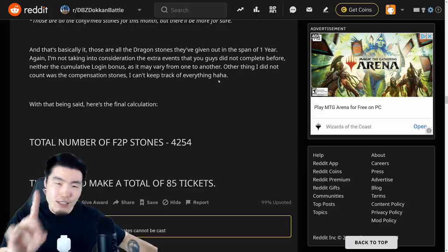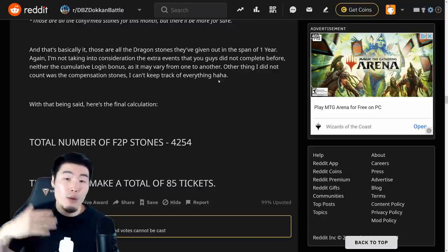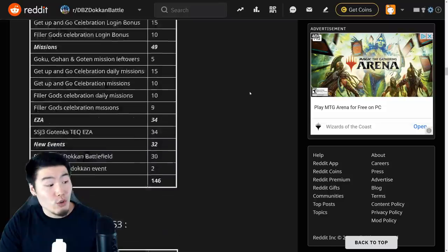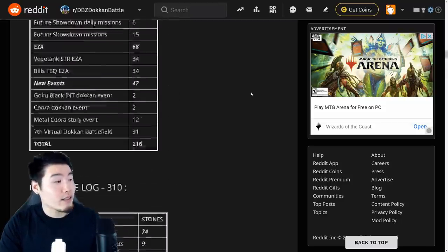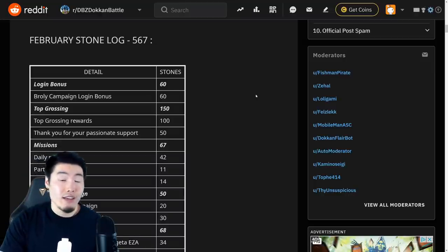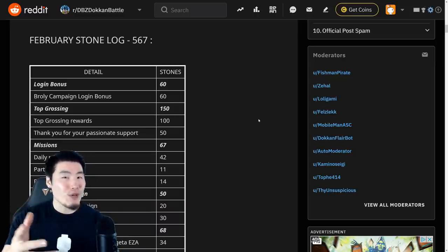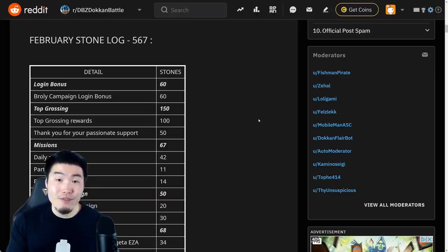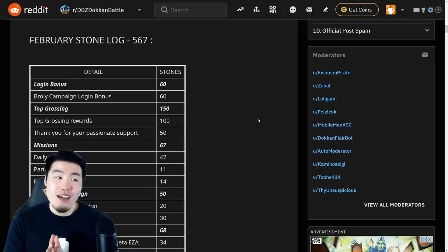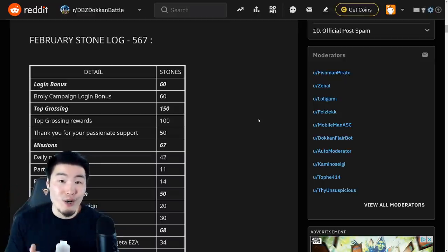It's going to fluctuate — it's an average of 300 stones per month, but some months are going to be a little bit better and some a little bit worse. Going through the history of this log, June was only 146 stones, but May was 310, April was 216, March was 263, and February was 567. So there's quite a bit of variance. But on average, at 300 stones per month, we should be able to expect at least 1,000 stones before the 5-year anniversary starts — if you're able to control yourself and skip all the banners in between.